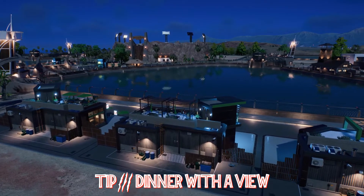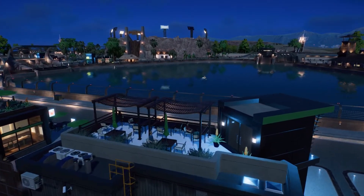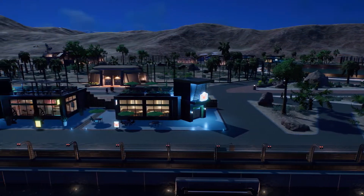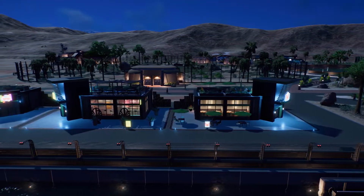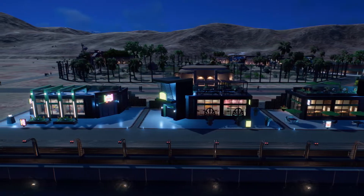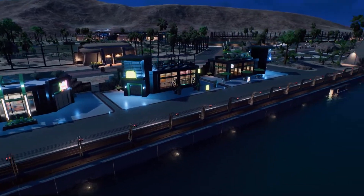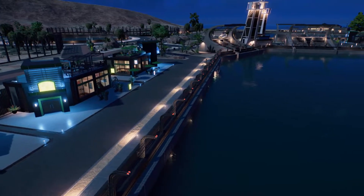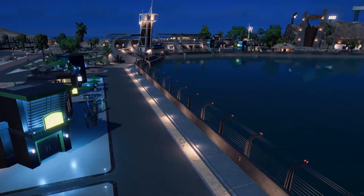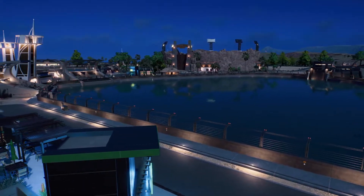Tip number three: dinner with a view. If you're using open air roof parts, consider what your guests might actually be looking at. Think about placing them beside the lagoons and shark feeders, or nearby exhibits — give your guests a show with their food and drinks. This is a common thing done in lots of zoos and theme parks. For example, amenities facing the lagoons give guests a chance to spot air-breathing reptiles breaking the surface, and also a good view of the amphitheatre.